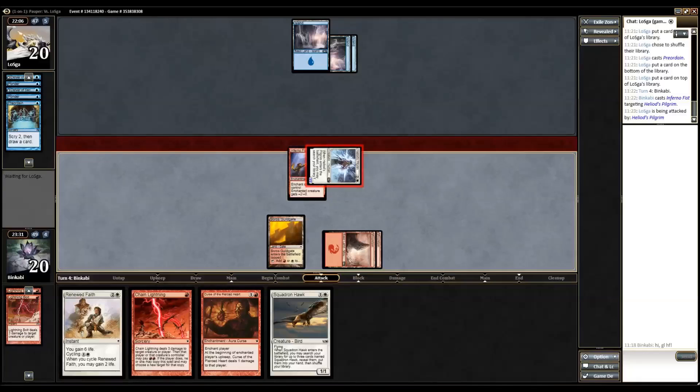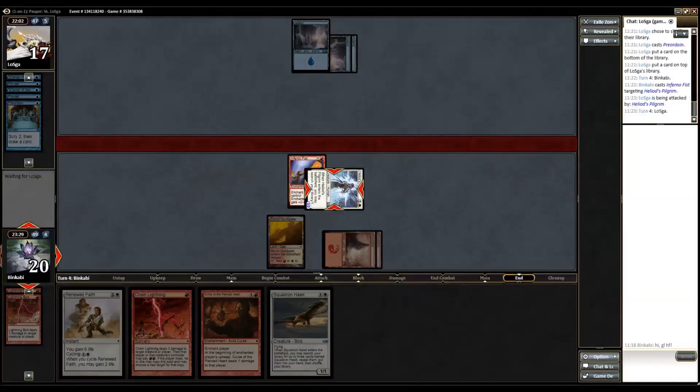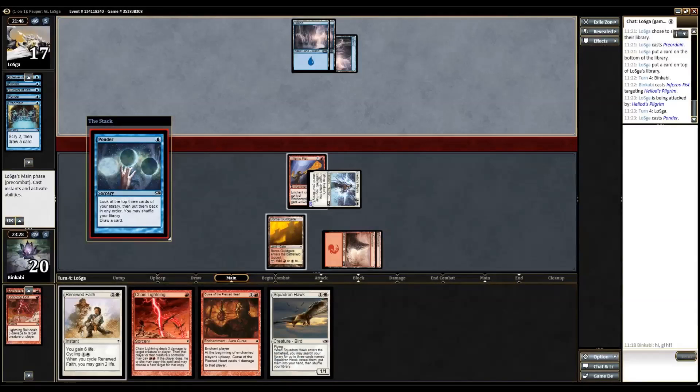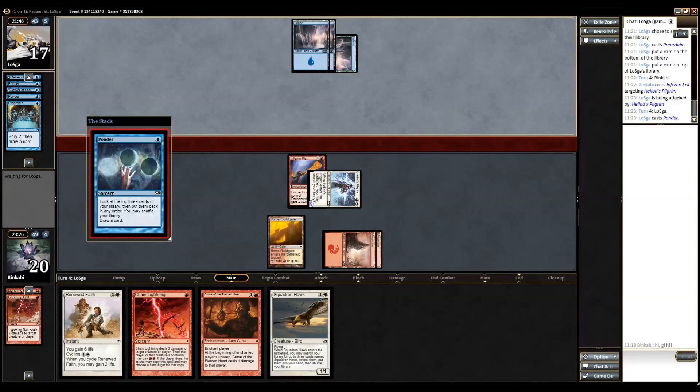We could have gone for Scorch on Hawk to refill our hand, or Curse because it's so good when it lands, but now we have a pretty good clock and an uncounterable way to kill a little creature. So this pretty much forces him to do something, and then we can play Curse and Chain Lightning or whatever. Still okay. Ponder and Preordain are so freakingly good, but they're not good when you're getting beaten down.